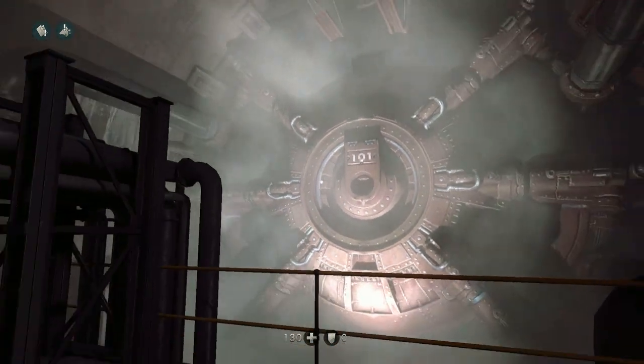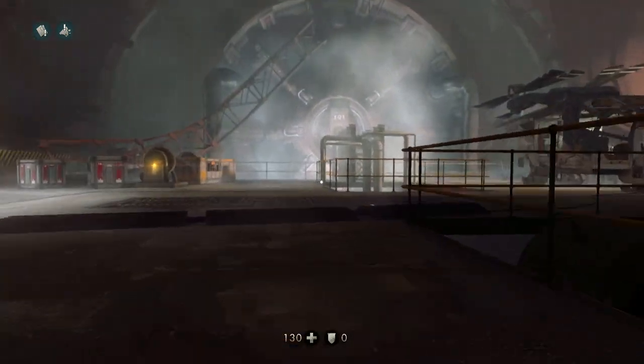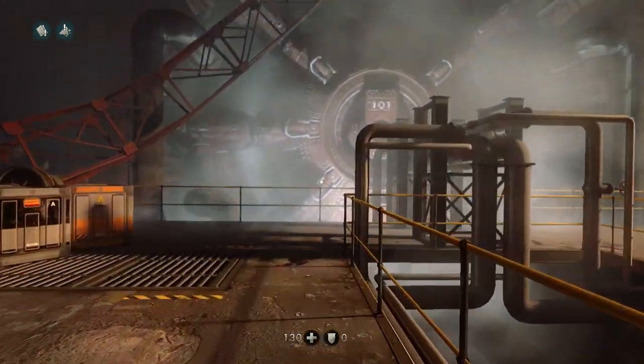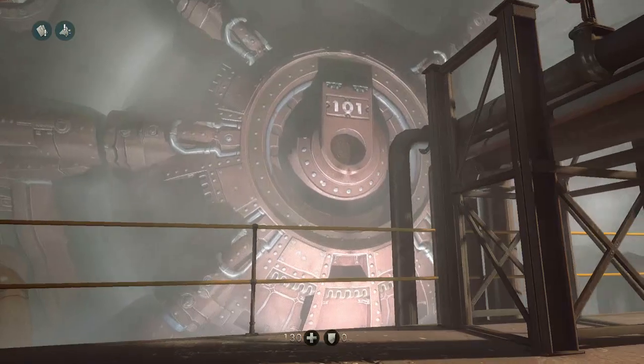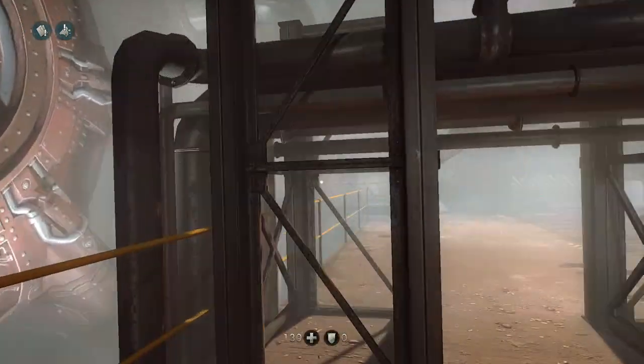We said Bethesda developed this game last easter egg, but it's actually Machine Games — well, Machine Games, yeah, Bethesda published it. But as you can see, it's a nice little homage to Fallout 3. The vaults are on both sides and it says 101. As far as I know, there's no way to actually interact with it, but it's a cool little easter egg.